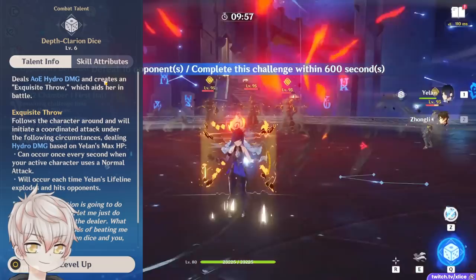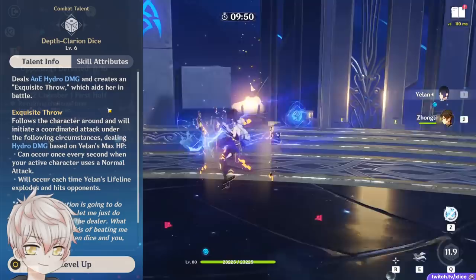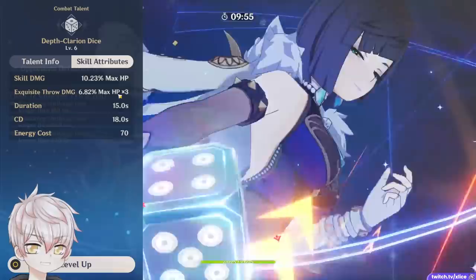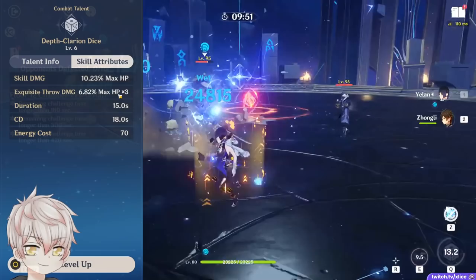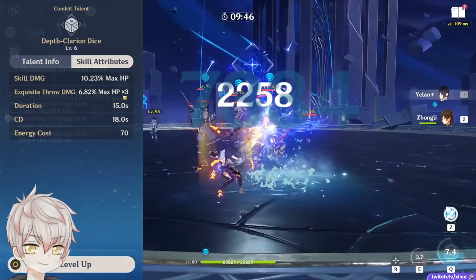Yelan summons her trusty dice named Exquisite Throw, which follows the active character and can proc every second on normal attack usage. The normal attack doesn't have to hit anything — the dice will still proc up to every second. It also procs after her elemental skill, but only once on the nearest enemy hit by her skill. Each dice proc is 3 hits and follows normal internal cooldown rules of 3 hits or 2.5 seconds per element application, which means for Yelan, every proc in those 3 hits she'll be applying Hydro — that's a good thing.